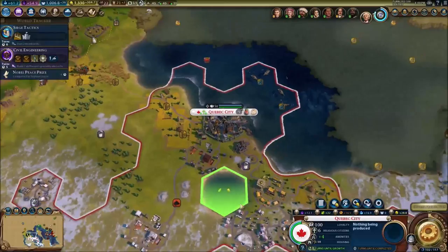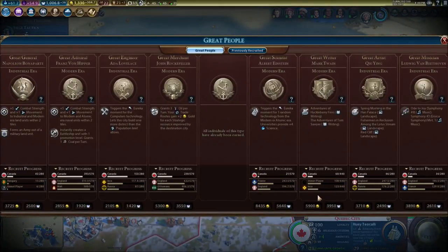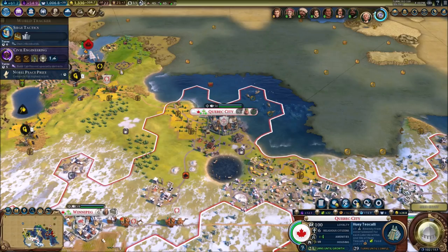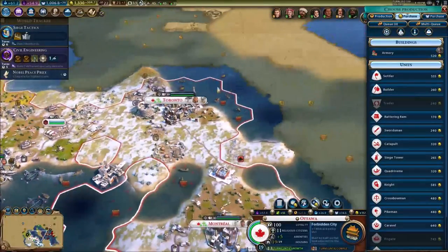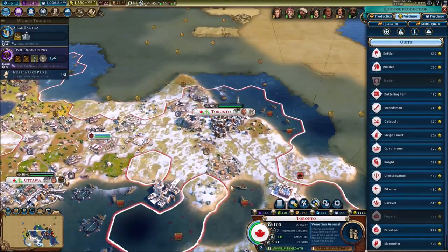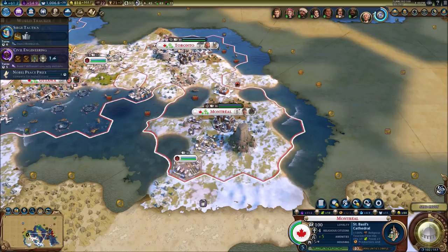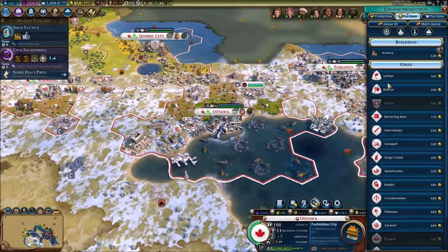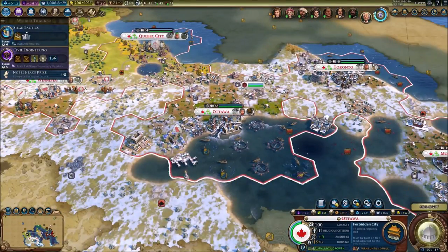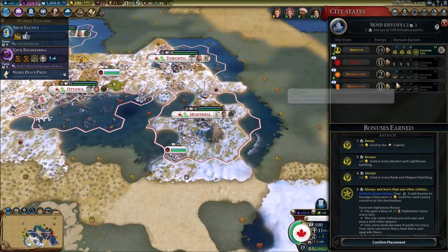We need to choose a new production for Quebec — there's nothing great to produce so we could go for a wonder. Let's go for that one. We've got plenty of money. There's an armory right here — we need to get armories. We're gonna get an armory for both Ottawa and Montreal. Ottawa armory done as well. That's all good and done — we've got a lot of nice protection right here.